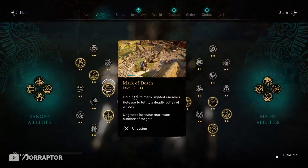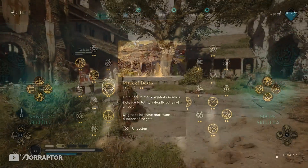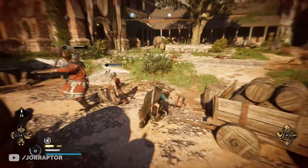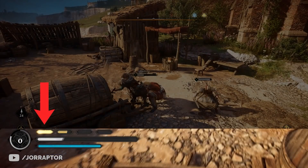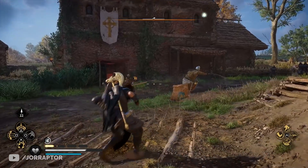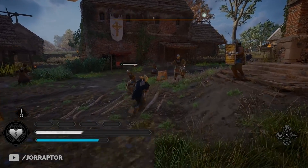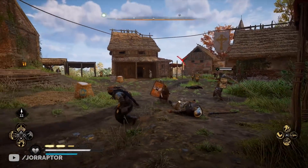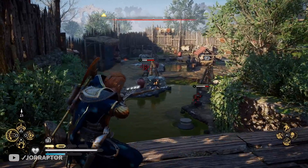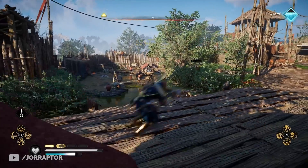Another ranged ability that was nerfed is Mark of Death. The damage is still great, but it's now more of a risk-reward thing. Before the update, you could activate it, line up your shot, and if you got hit you would not lose the adrenaline bar. So you could just try again. But now, after the update, the moment you activate the ability you already consume the adrenaline bar — so if an enemy hits you and cancels the ability, you've wasted adrenaline for nothing. It makes it more of a risk-reward ability, but it's still a great ability to use overall.